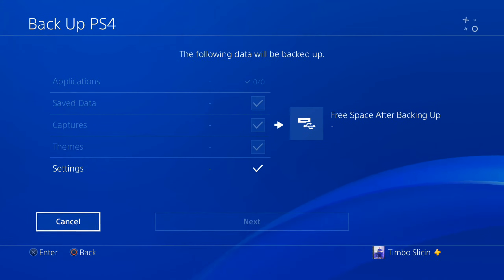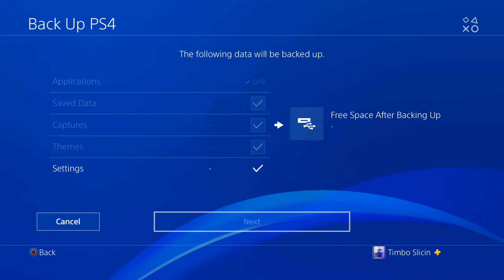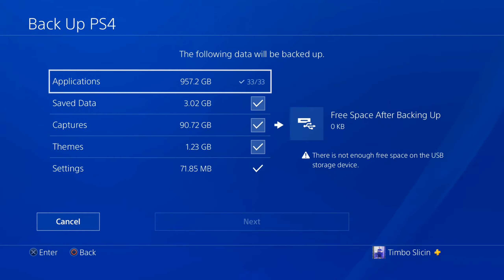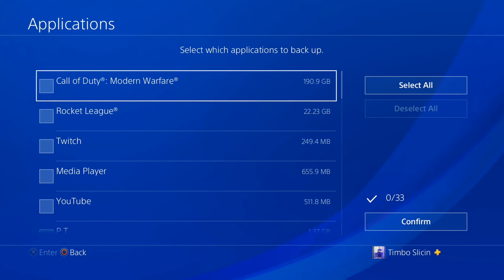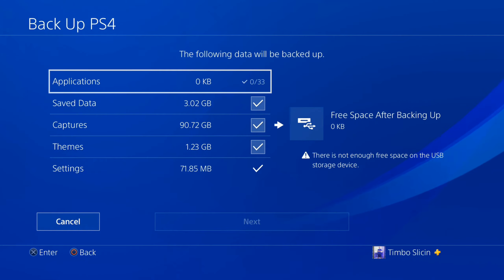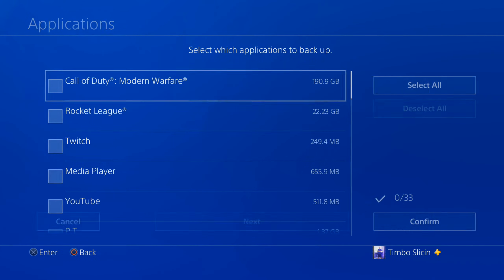So here are all the different options, and it may take a little bit of time for it to bring up the storage information. Give it about one or two minutes for it to load. So it's done loading — right at the top you can see my applications right here. You can deselect all the games so you don't copy them over to your USB. All I want is my saved data, so select Applications right at the top and then just go to Deselect All.